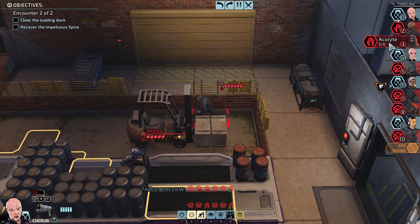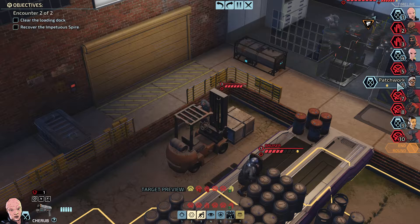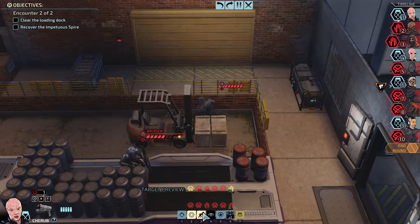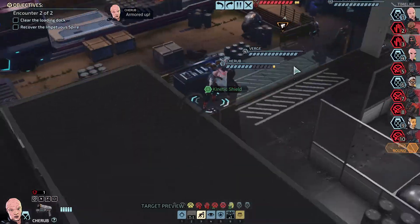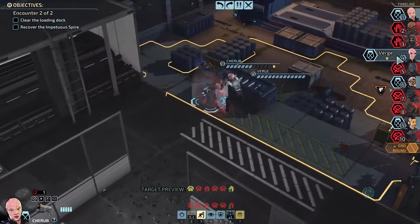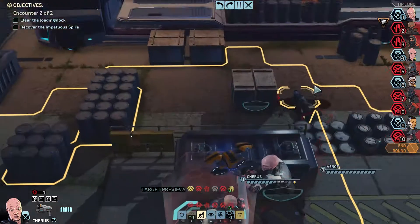First unit through the entrance gets one armour for the encounter — ooh, that's nice! And there are a few aggressive enemies present at the entrance, and first unit through the entrance is guaranteed to land their shot. Okay, so we'll go Chirub that way. I'm gonna put Terminal through that one, then we'll go Verge and Patchwork, and have Terminal go on last as usual.